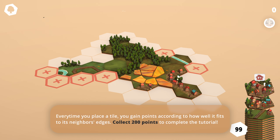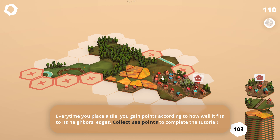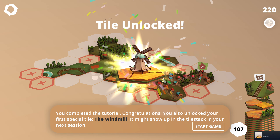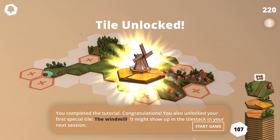Every time you place a tile you gain points according to how well it fits its neighbors' edges. Collect 200 points to complete the tutorial, so we need houses here. And there we go — 220! You completed the tutorial. Congratulations — you also unlocked your first special tile, the windmill. It might show up in your tile stack in your next session.